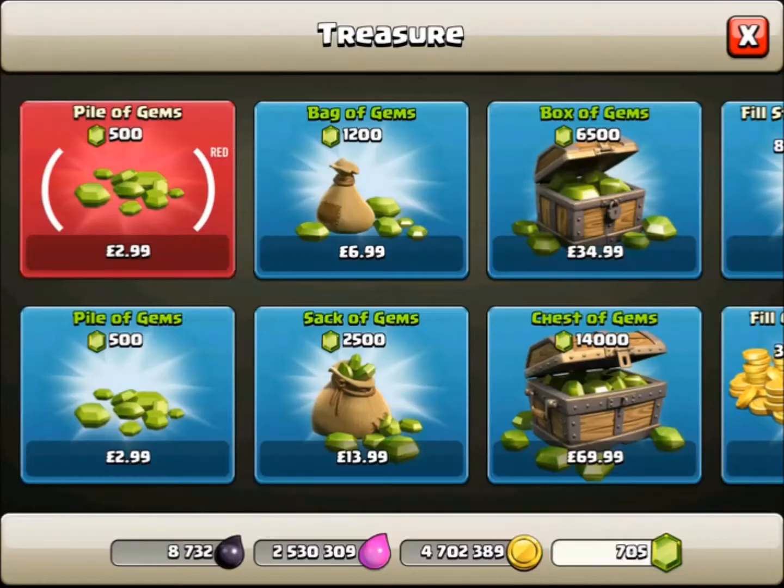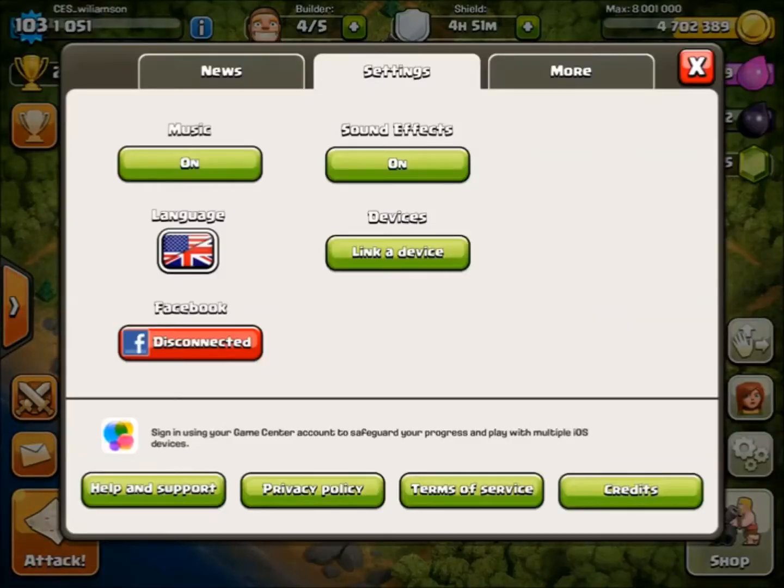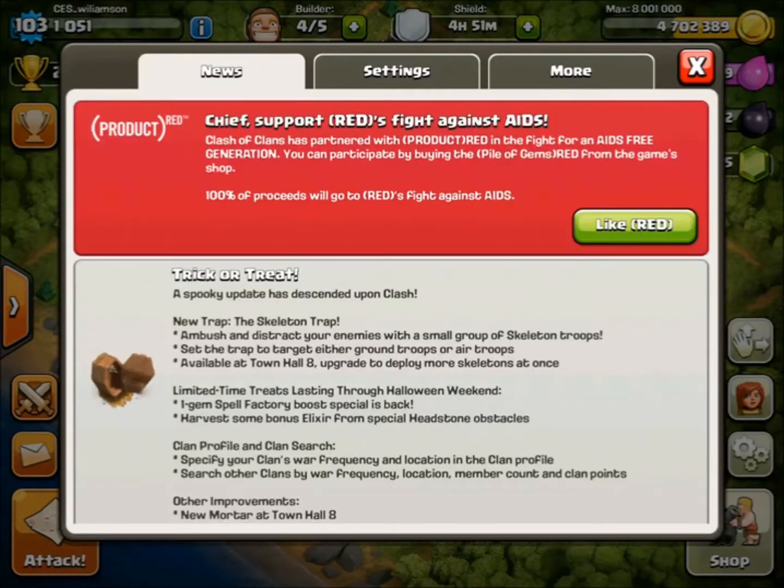It's called the Red Pile of Gems, and what this is, it's in support of AIDS treatment. We've got this Red Barbarian and some info on the news bit. Clash of Clans has partnered with Product Red in a fight for an AIDS-free generation. You can participate by buying the Pile of Gems Red from the game shop, and 100% of the proceeds will go to Red's Fight Against AIDS.